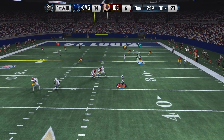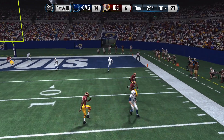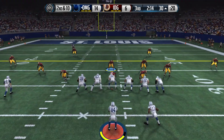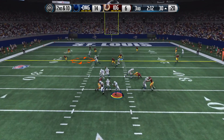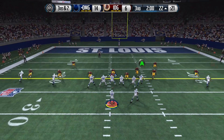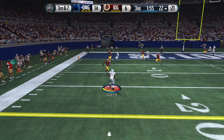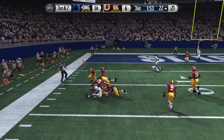Staying in the pocket, calm, collected, looking for someone to get open — nobody's open. Finally we have a chance to throw it and we're almost throwing a pick right there. Second and ten — finding JJ Watt, he's going to hang on to the football. Third and two, going to turn up field, hit it to Tyvon Austin — he's picking up the first down.